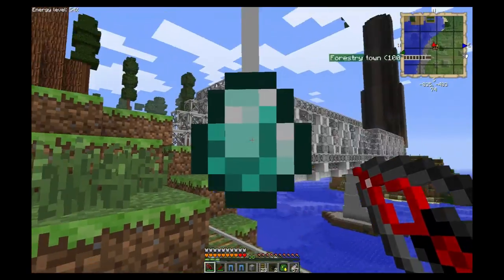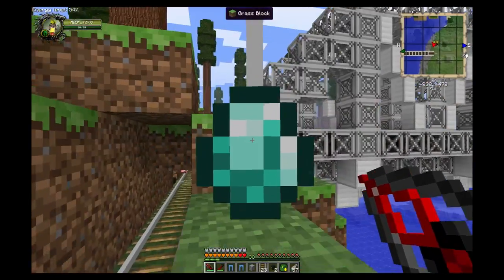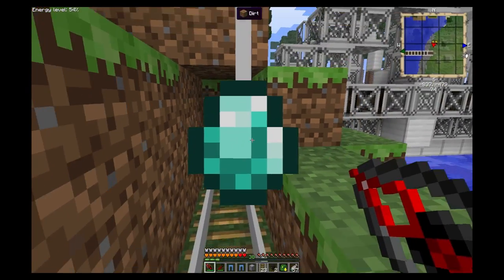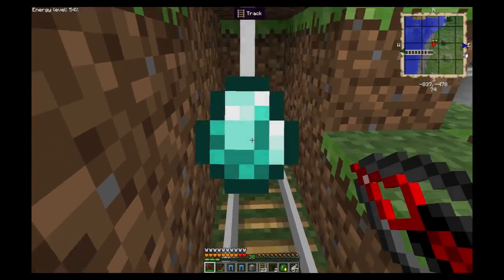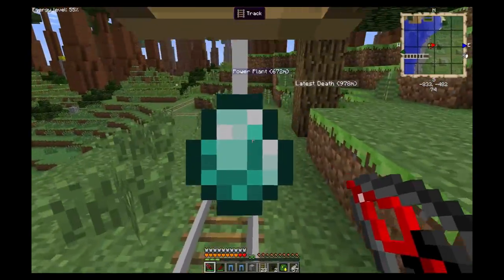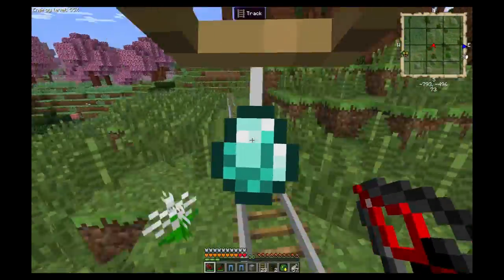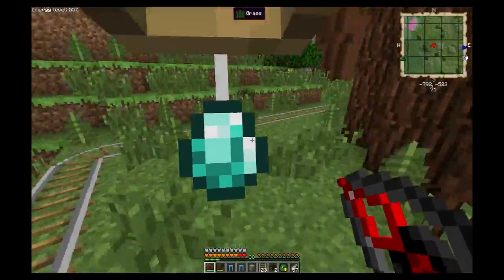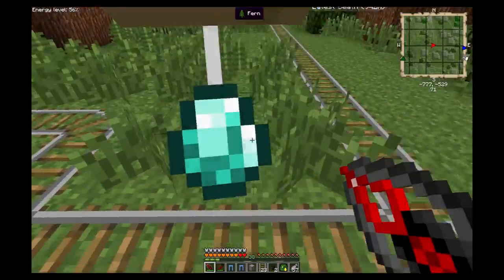Coming from the tree over here we have a track coming out, and we do have multiple directions to go. What we've done is set the first area here - the first area is going to be all of the vanilla trees plus the two different types of rubber trees from Mine Factory Reloaded and from Industrial Craft. The track comes down here and splits off, and we come out to this first section all the way down, and when we get here it splits off - this is where the magic starts to happen.